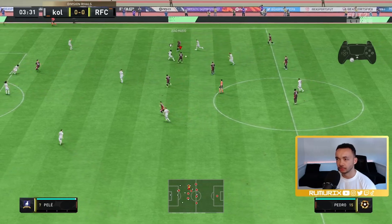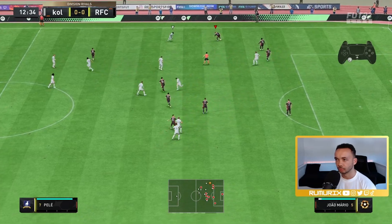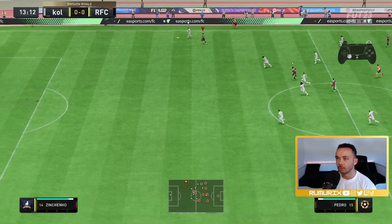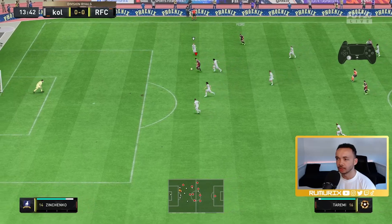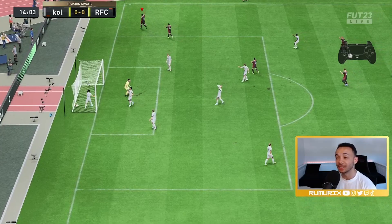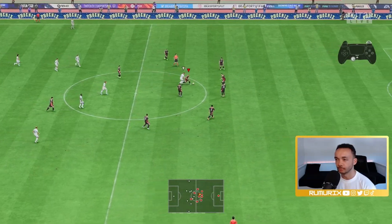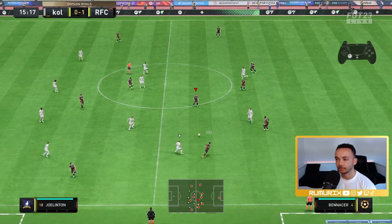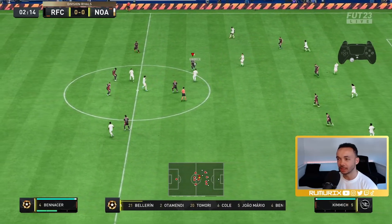Interception there. Gets passing well — poor ball over the top by me. Oh wow, lifeline to Reami — keeps us out, dink into the back of the net. That was a really nice chip actually, one-nil. Did well there on Mbappé. Great interception, unlucky with the pass.